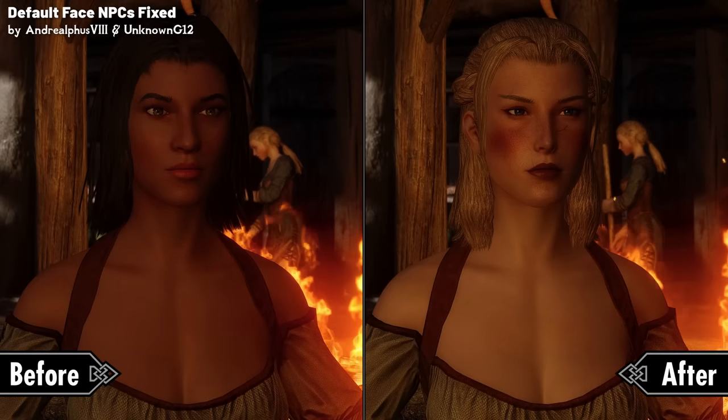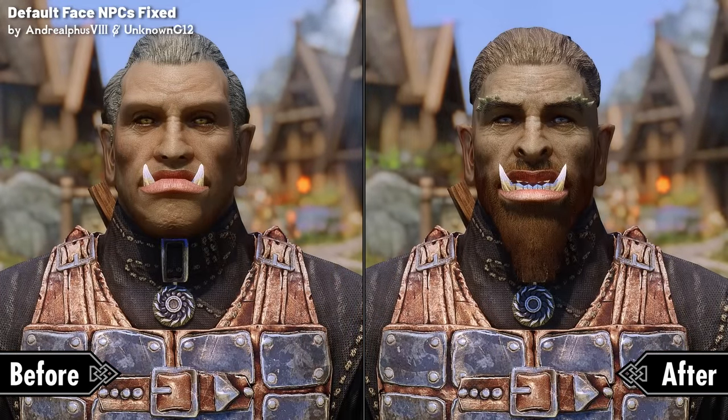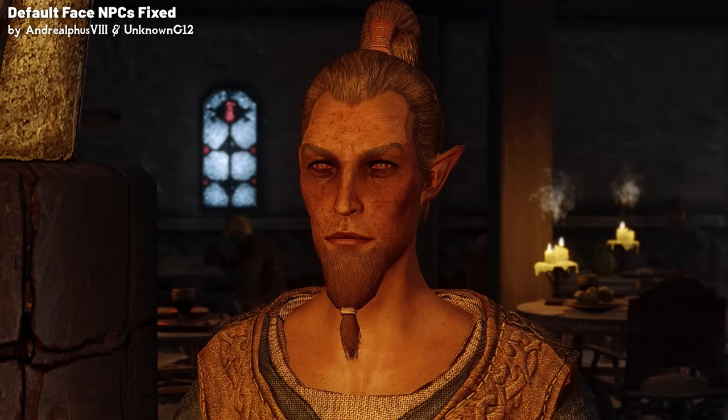Notable characters like Valga Venissia, the innkeeper in Falkreath, the orc who initiates contact about the Dawnguard, and Malborn, the wood elf who helps you infiltrate Elenwen's party at the Thalmor Embassy, have all received much needed facial makeovers.